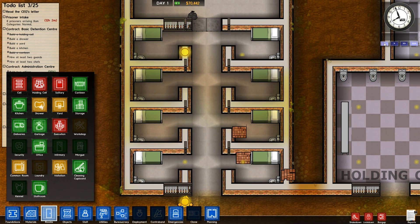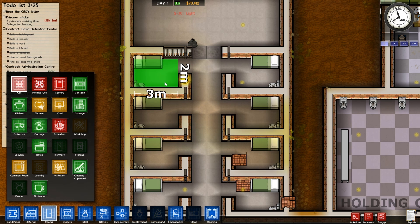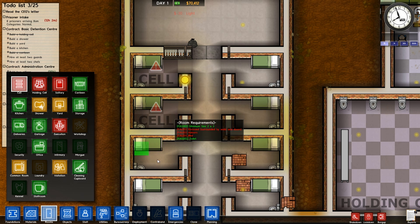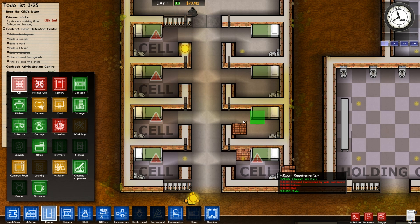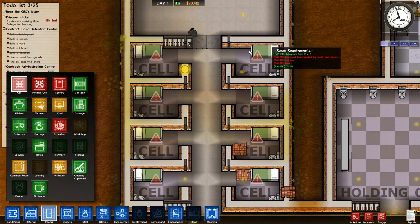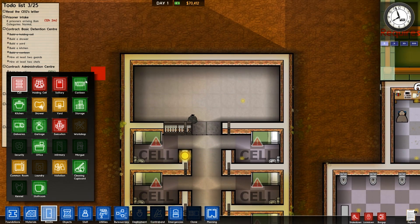Let's slow this down a second. What I want to do now is allocate these rooms as cells — I'll just highlight them like that. Makes them nice and pretty. So that's now basically 8 cells all ready to be used.